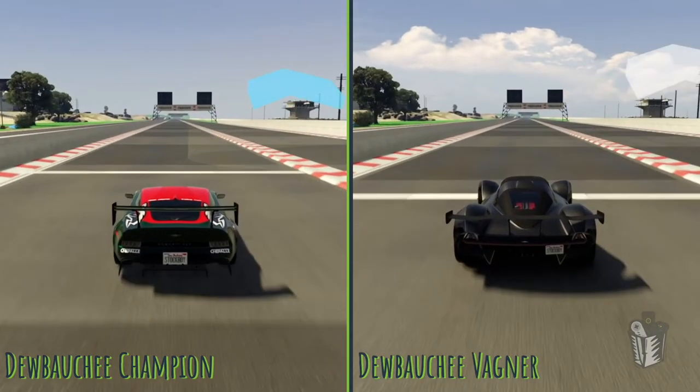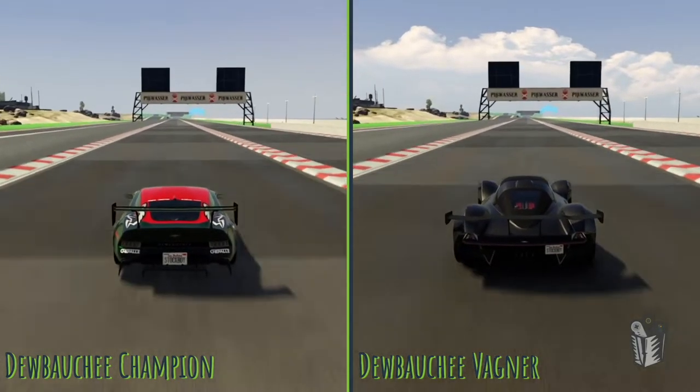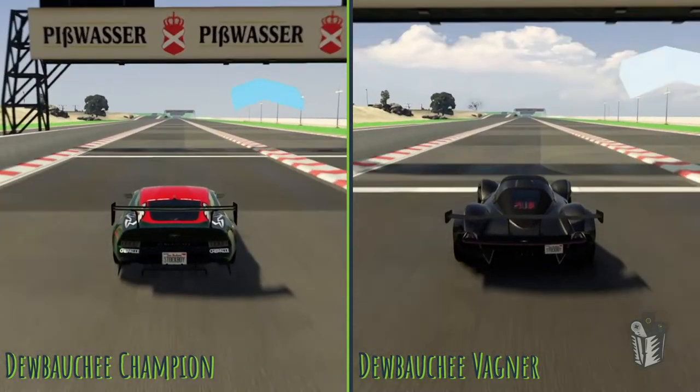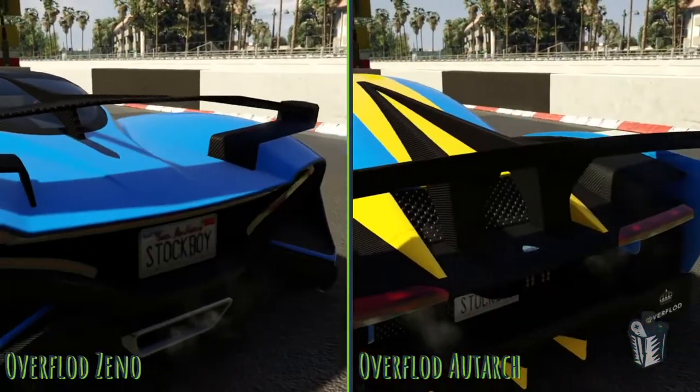First up, we are at my drag strip and the Wagner is beating the Champion to the eighth mile line. The Champion is going to do everything it can to claw its way back going to the quarter mile, but it's not going to. The Wagner is either really fast in a straight line or the Champion is kind of slow — we're going to find out which one.